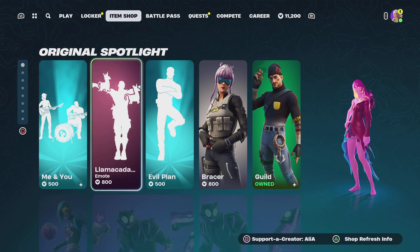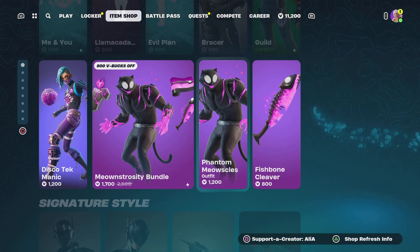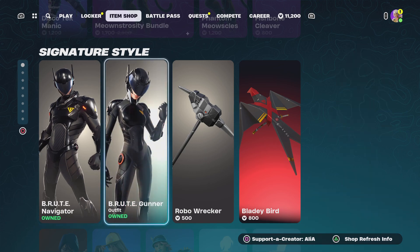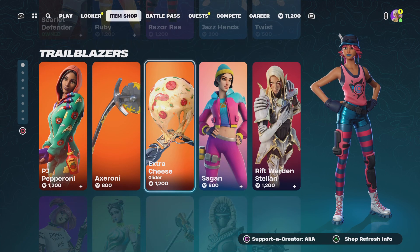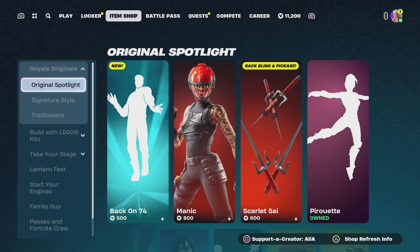So last night we had the return of the Me and You emote, the Llama-Kedabra, the Evil Plan, we had the Brace, we had the Guild skin, still got the brand new Discotech Manic skin, we've got the Meowstrosity, Brute Navigator, Brute Gunner, Robot Wrecker, the Lady Bird, Scarlet Defender, Ruby Razor Ray. We had some really cool items return last night, but what we're getting tonight — in three, two, one, let's go!